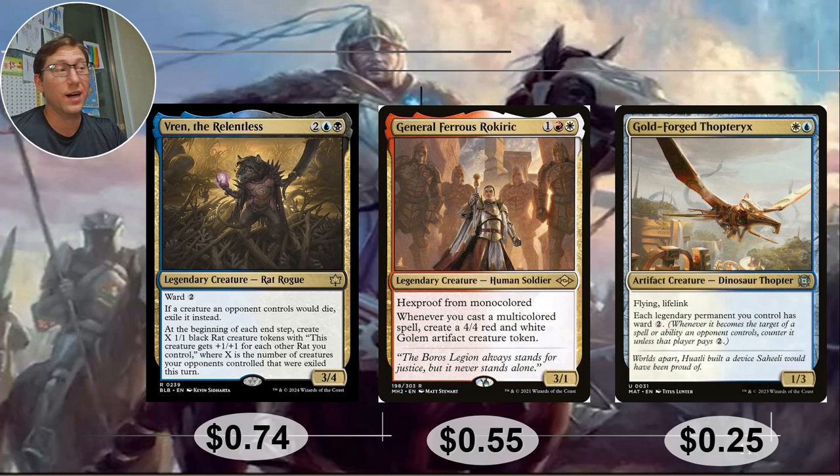Finally, Goldforge Throtrix — white and blue, Azorius. Flying Lifelink, 1/3. For two mana, not bad. Each Legendary permanent you control has Ward 2 — and it says 'each,' not 'each other,' so it does include itself. Everyone's down on Ward, I know, but better than nothing. 25 cents.